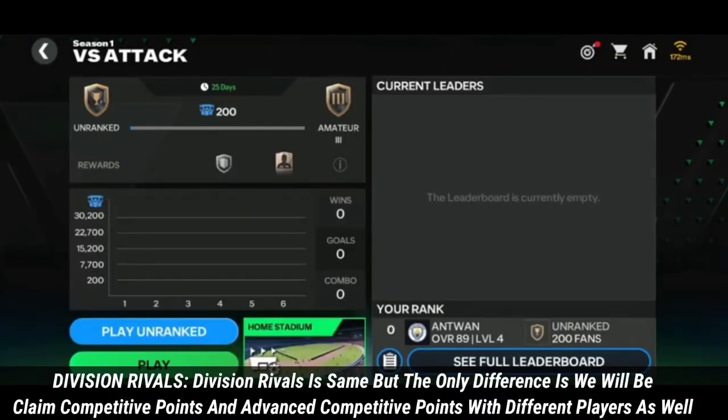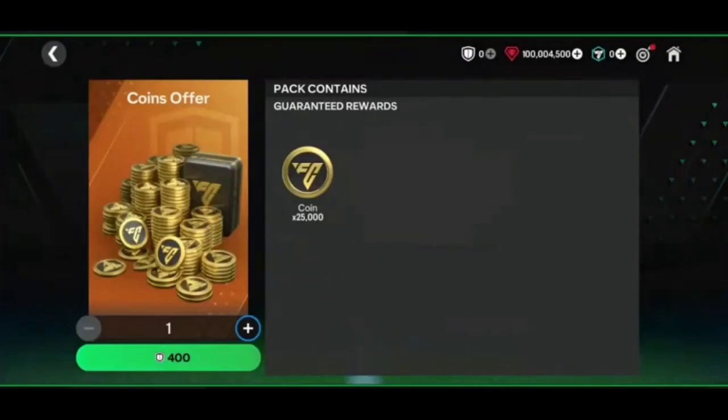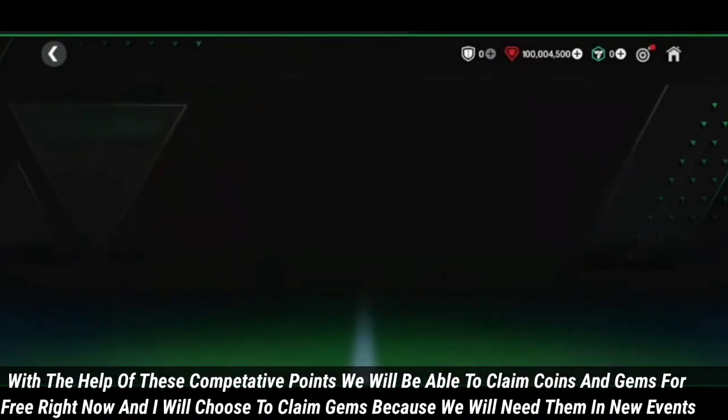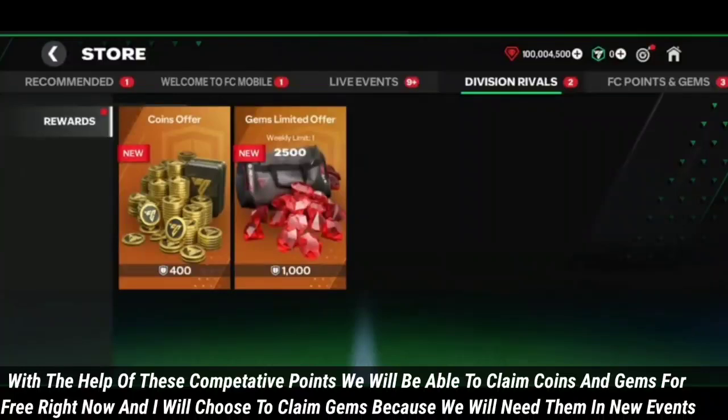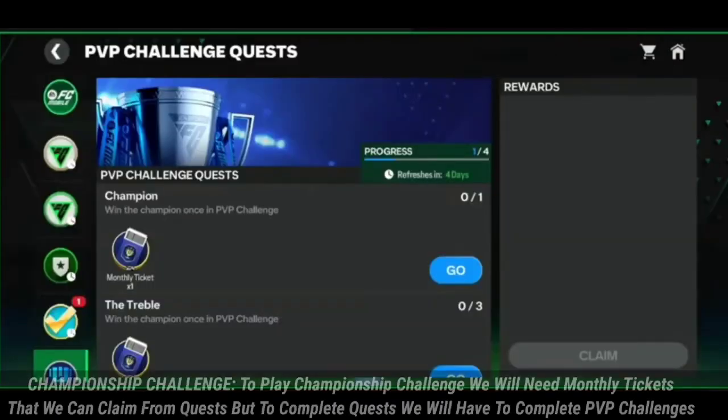Division rivals remains the same, but the difference is we will be able to claim competitive points and advanced competitive points with different players. With these competitive points we can claim coins and gems for free.